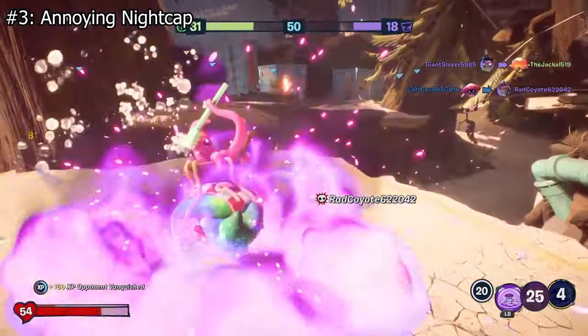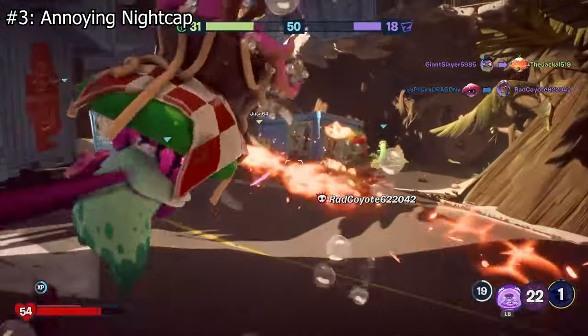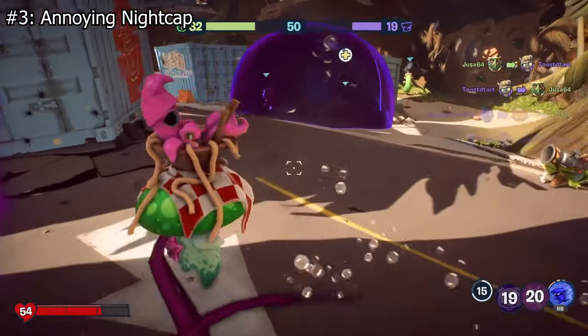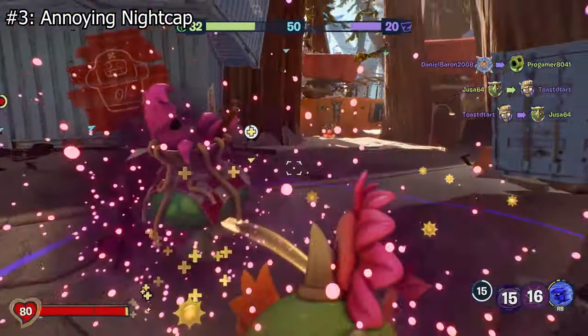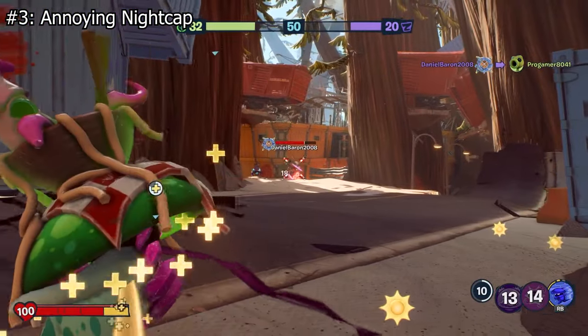I wish we could just petition PopCap to reduce the sprint speed and lengthen the cooldowns on those abilities. Now, I know that won't happen because they're not updating the game, but we can all have our little fantasy worlds, can't we?